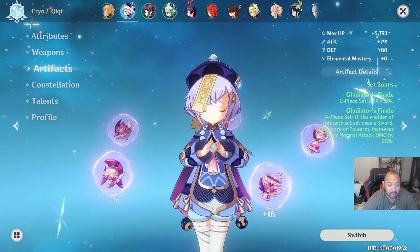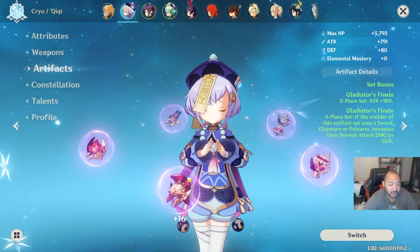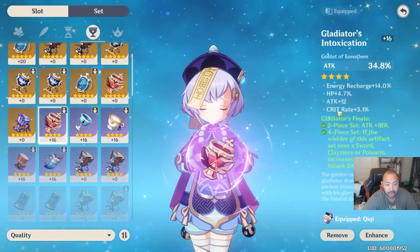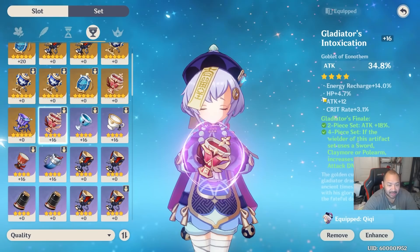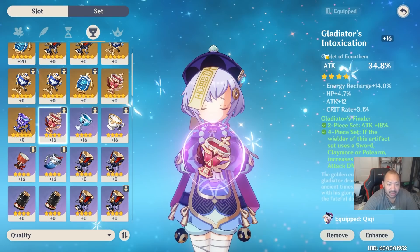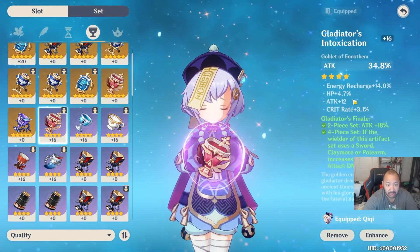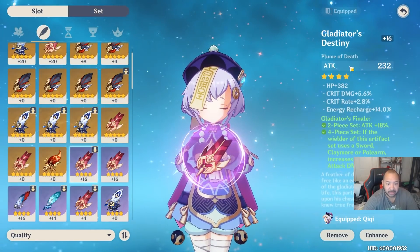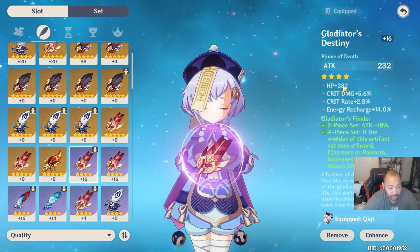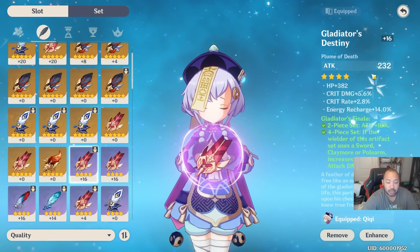One important thing: no matter how you decide to build her, if you decide not to run an attack percent main stat piece, make sure her substats include attack percent. For those unfamiliar with substats — substats are the stats underneath the main stat. If your main stat is attack percent, you can't have another attack percent on the bottom, only flat attack, and vice versa. A feather is flat attack, so you can only get attack percent as a substat on it. Since Qiqi's healing scales off attack, you want to make sure she always has attack percent somewhere.